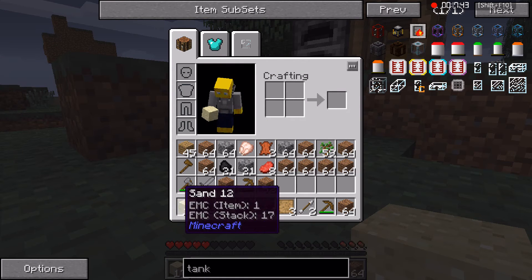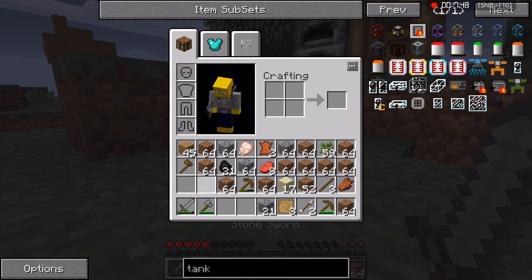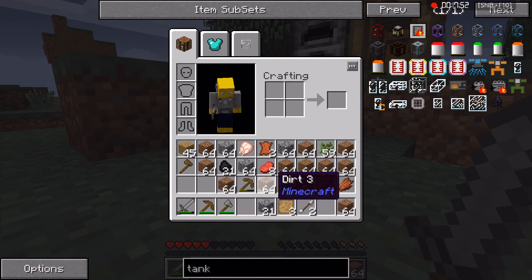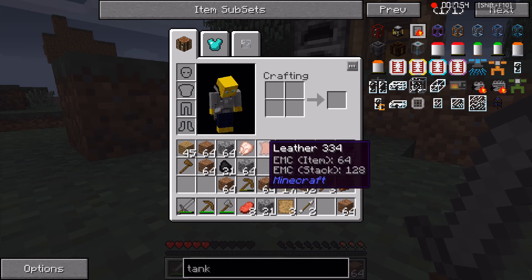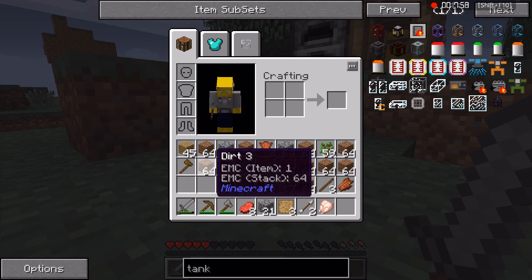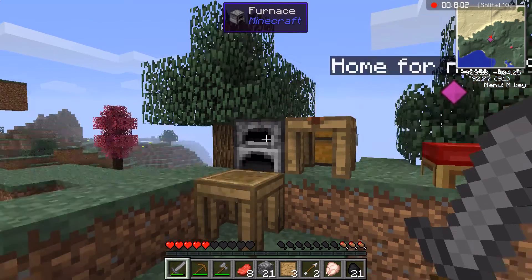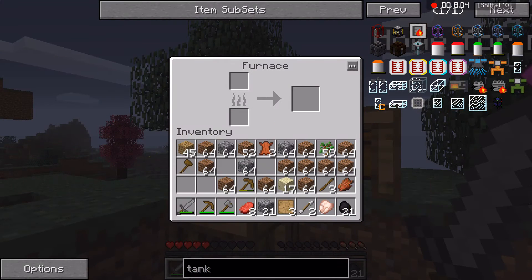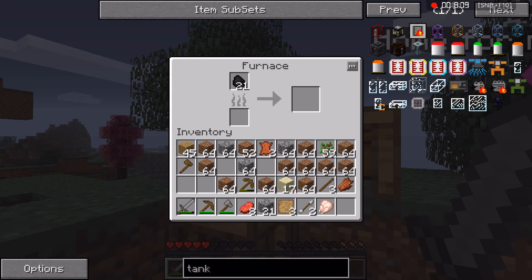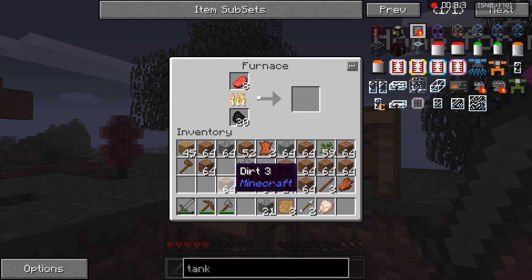I think what's going to happen is I'm going to put this stuff in the smeltery and call it a day. But first I gotta do my inventory — got that there, that there, our pickaxe right there. Let's get this food up here, get that coal up there too. Put some coal in there.